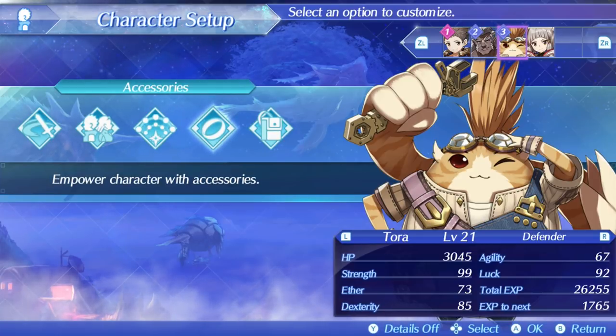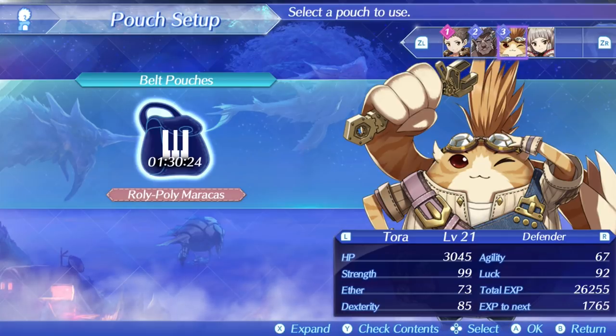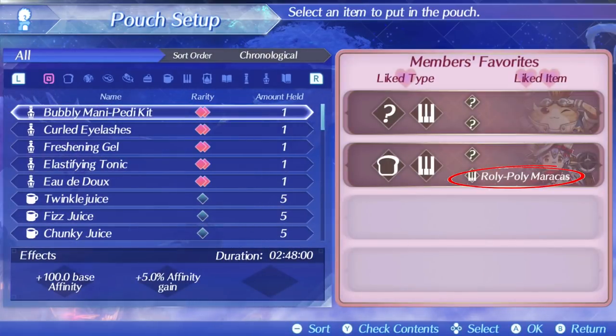As for the pouch, I find it to be kind of useful. It's necessary for Tora and Poppy's affinity chart — it's necessary for everybody's affinity chart at some point. Poppy has the roly-poly maracas, and those are really what you're going to want to focus on, at least for the second and third row of affinity chart on her.